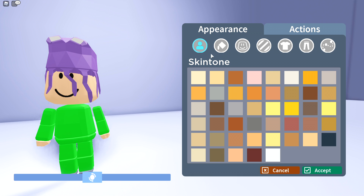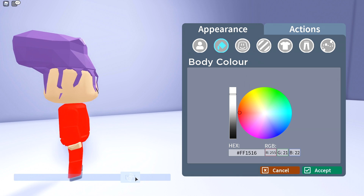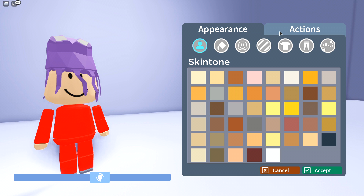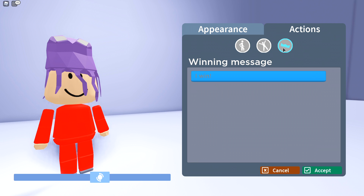Similar to Fall Guys, you can customize your skin tone to whatever color you want and your body color — in my case I'm going with red because that's my favorite color. You can also customize faces, textures, tops and bottoms, as well as trails, so there are a lot of really good customization options. If you click on Actions, you can unlock animations, taunts, and winning messages.